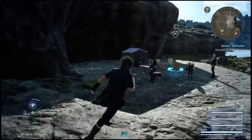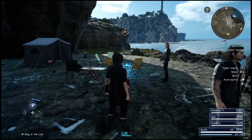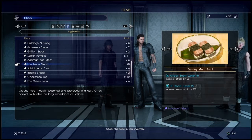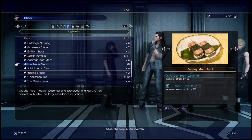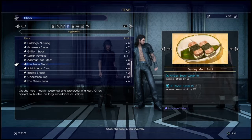Right now I wanted to show you guys a really quick thing you can do to level up Ignis's cooking skills. What you're going to need to do is cover luncheon meat. For some reason this seems to be the only food item you need for this certain recipe, which is Mystery Meat Sushi.